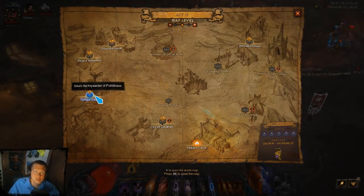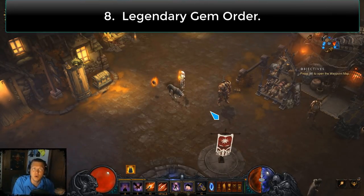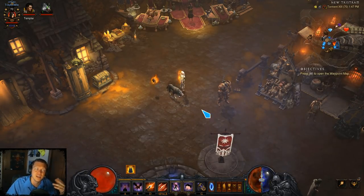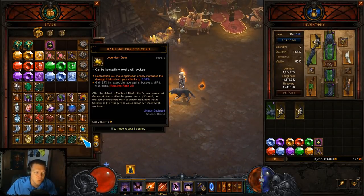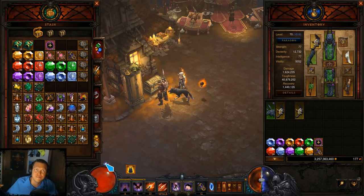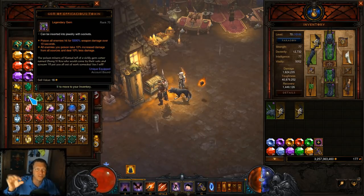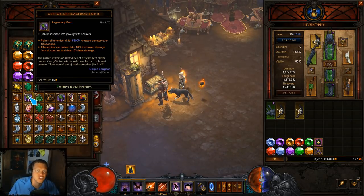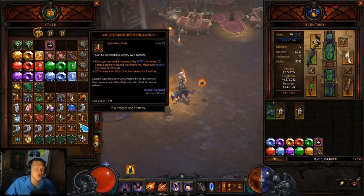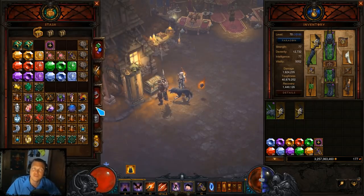When you finish a Greater Rift and Urshi comes to let you upgrade your legendary gems, she shows those gems in the order they appear in your stash. So if I want to upgrade my Bane of the Stricken, I move it to the top left of my stash. When I finish the GR there's no need to scroll around — it'll be right there as the first choice. If you have a gem you're focusing on, throw it in the top left position and it'll be ready to upgrade immediately after the GR.